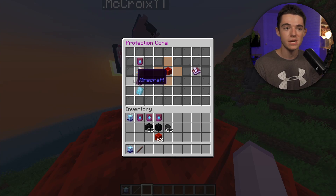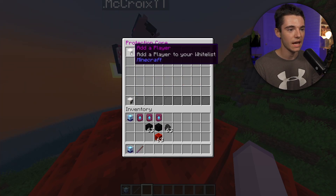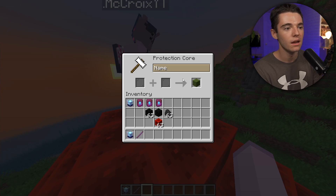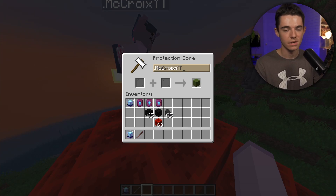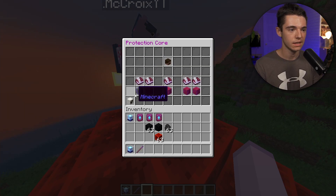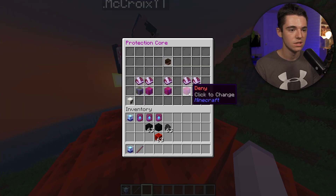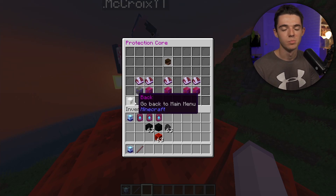Now let's give the other player access to our claim. Go into the Protection Core and click the whitelist book. Click 'Add a Player' and type their name — for example, dot mccroyyt. If they're a Java player you want to put the dot there. Click confirm and now they have access to the claim. You can also change their individual permissions — deny means they can't do that action, and allow means they can.